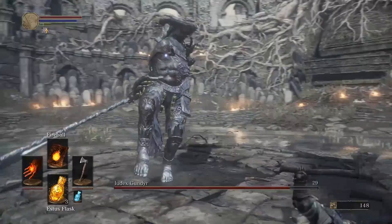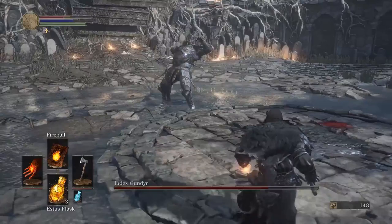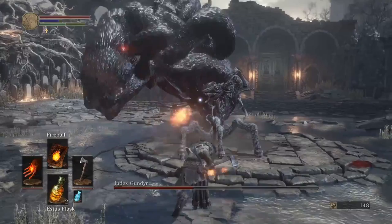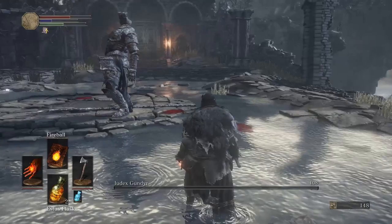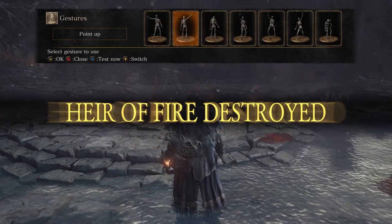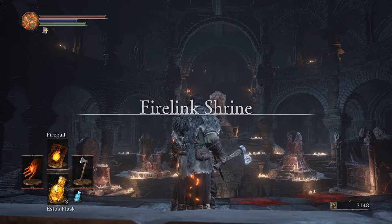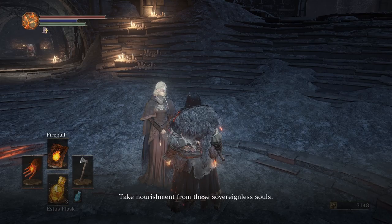The first boss of the game is very simple — you activate him by pulling out a sword. He acts like a statue, then attacks you with slow-moving attacks. Roll in and attack his body. Halfway through, he transforms into a massive creature. At this point, fire is a very useful tool, as you can see from the video. Once dead, you get the coiled sword and head over to the Fire Link Shrine, where your entire adventure starts.